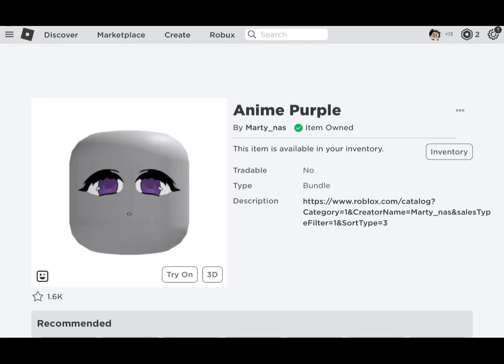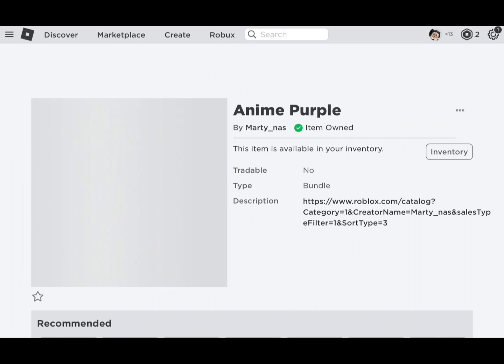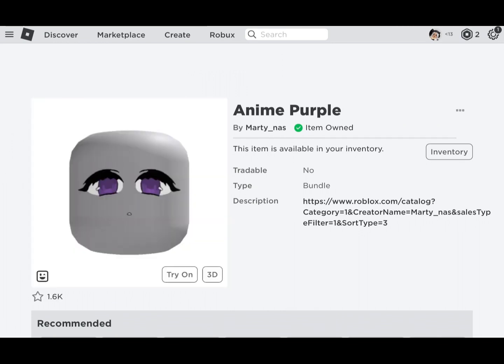Hi guys, welcome back to my channel! Today I'm gonna show you guys some awesome free items that you'll definitely like. This is called Anime Purple, and this is Anime Blue, Anime Red, Anime Brown, and also Anime Green.